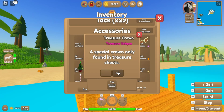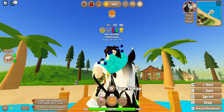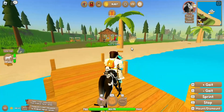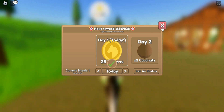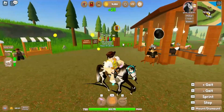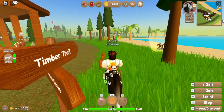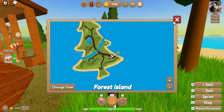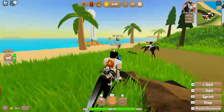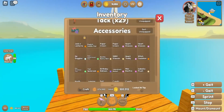There is an accessory called a Treasure Unique — sorry, I'm still loading in. You can find that in treasure chests, and also other stuff, even tack. You can actually find them anywhere on the island; I usually find them at various points around the island.